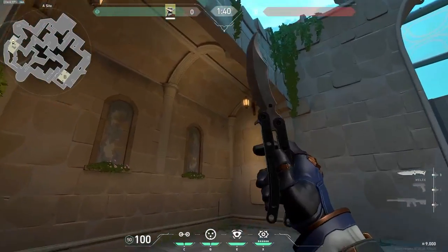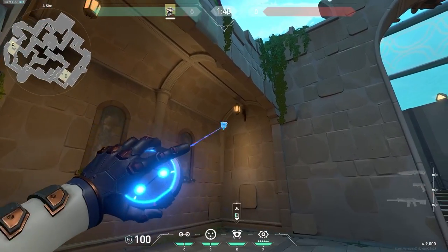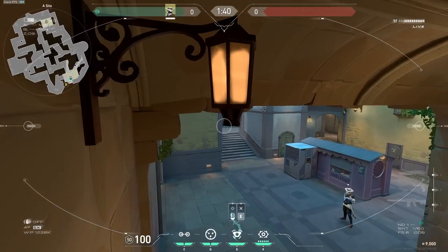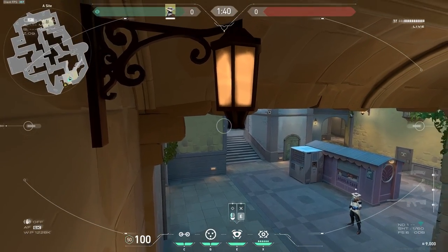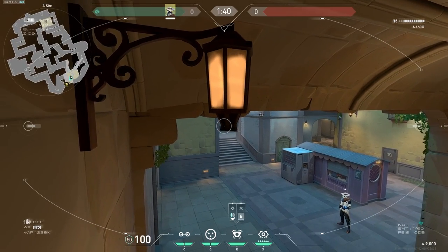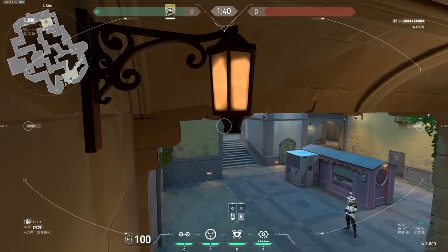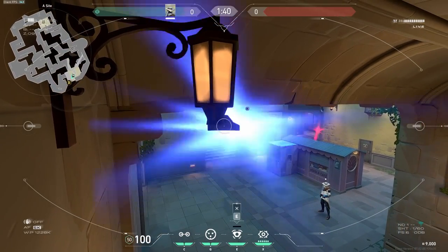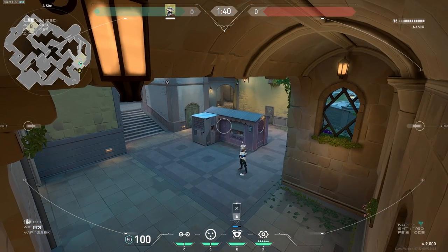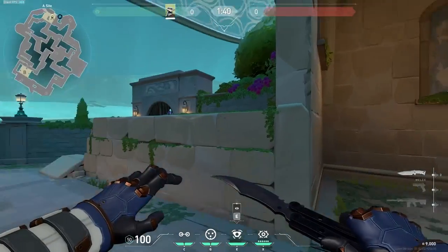Another cam you can do is in this corner — you just want to jump through like that. This allows you to see into art. It's also a little bit hidden because of this lamp that's blocking you ever so slightly, but it allows you to see their legs going across, see them pushing onto site from main. All of the cams I'm going to show you can also be used as a wallbang setup.